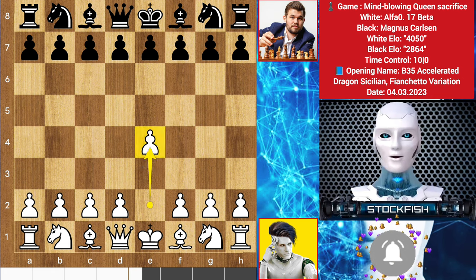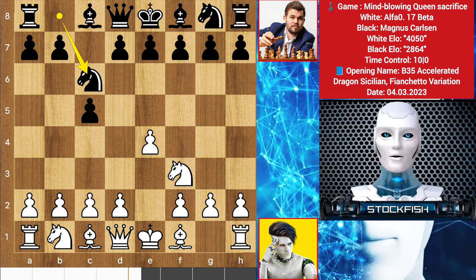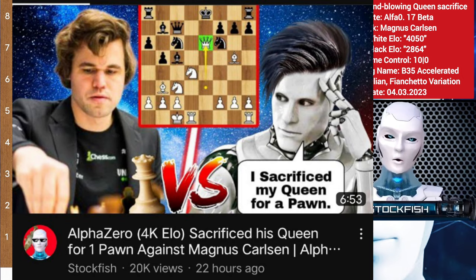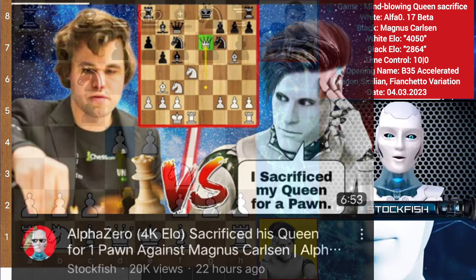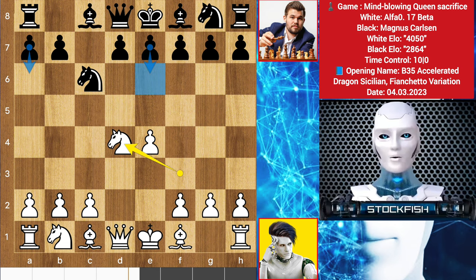Alpha started with e4, we have c5, knight goes to f3, knight here, d4 — the exact same opening as the previous game. After pawn takes and knight takes, you can play e6, a6, e5, or also g6, which is called Accelerated Sicilian. Magnus played g6 — the Accelerated Dragon Sicilian.